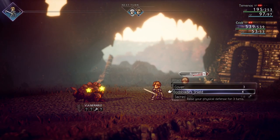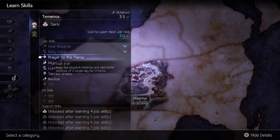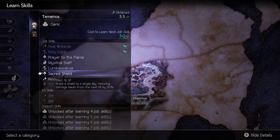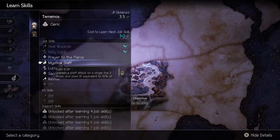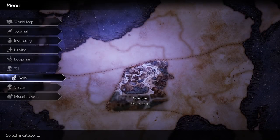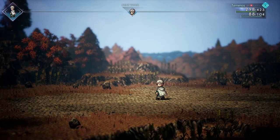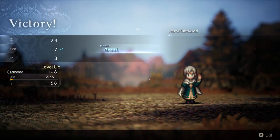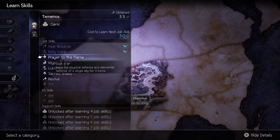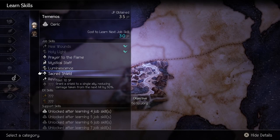Once you gather up 30 JP and do your first ability purchase, I 100% recommend getting the Mystical Staff ability, even though it'd be nice to grab Luminescence for the area damage. You cannot beat the utility of Mystical Staff. This is a physical attack using their staff that deals a tremendous amount of damage — it is ridiculous how much damage this thing deals. Plus, you are restoring SP based on the damage you dealt with the attack. So you can use any skill you want in any combat, build up some BP, and do a big Mystical Staff hit to get all your SP back.